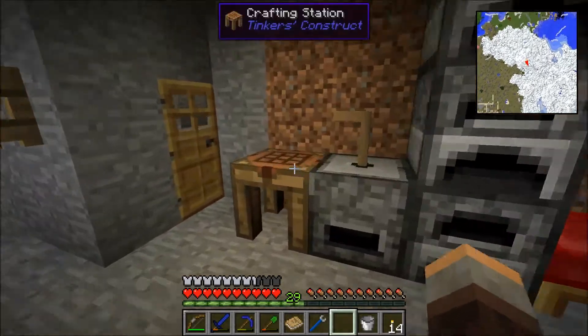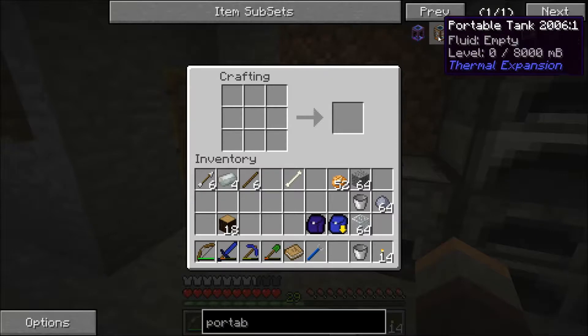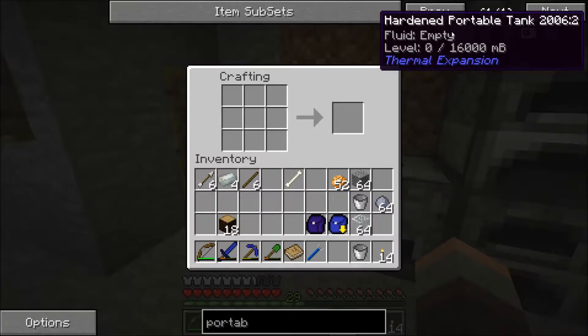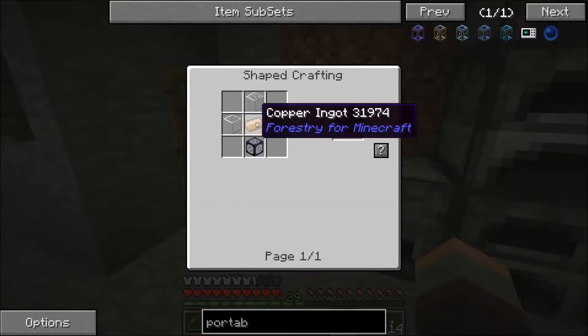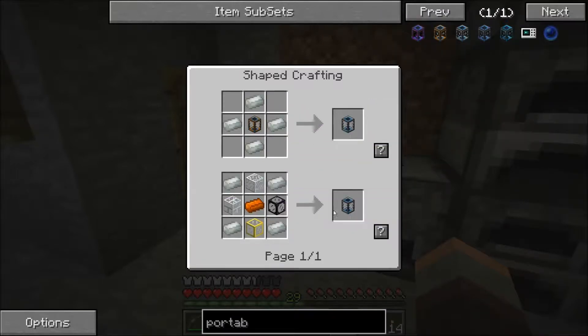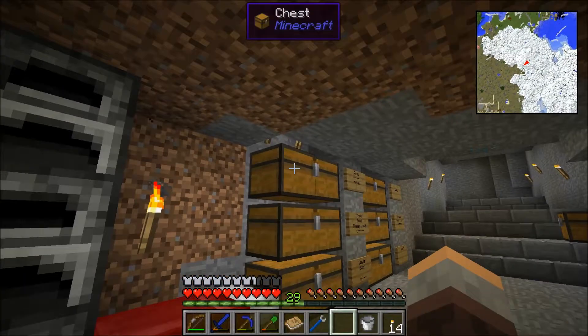The next job I was going to do is to make a portable tank. Now the basic portable tank can hold 8 millibuckets, but the hardened can hold 16, so I'm hoping to go to the hardened. I can either craft a portable and then upgrade it to a hardened, like this, or I can just go straight to the hardened - so I'll go straight to the hardened if I get a bit of copper.